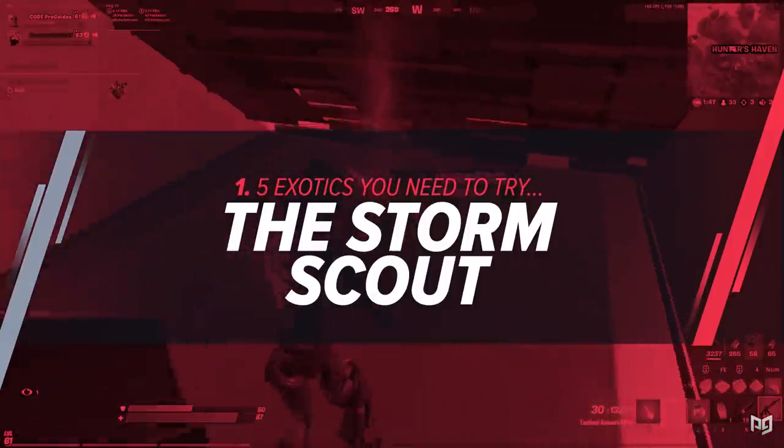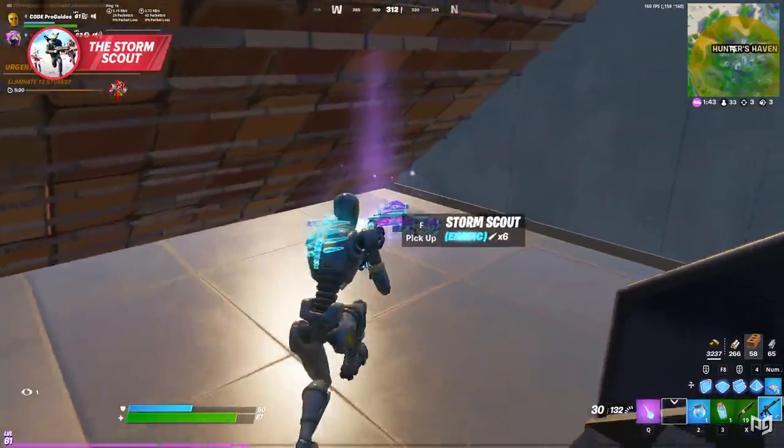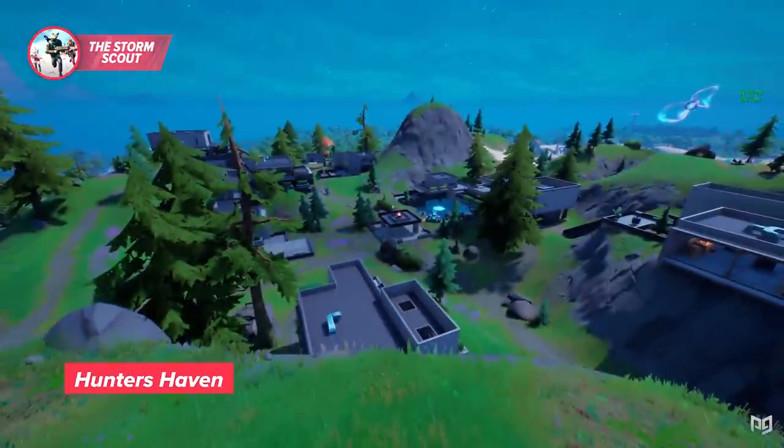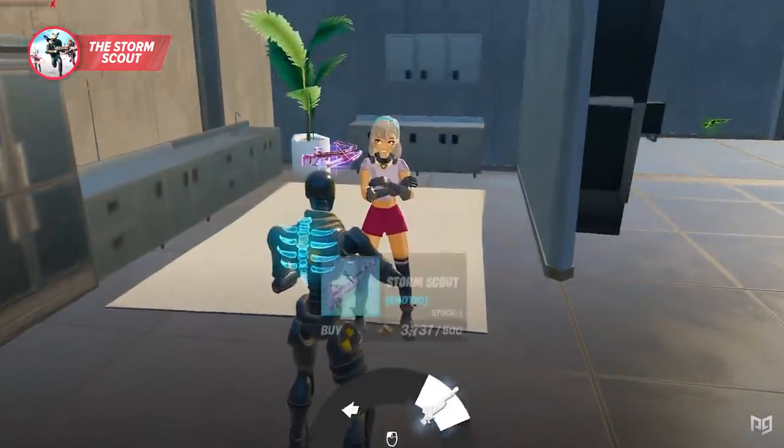The first exotic weapon in today's video is the Storm Scout, and it can be found in one of Season 5's new POIs, Hunter's Haven, from one of the battle pass skins Lexa, for 500 bars.